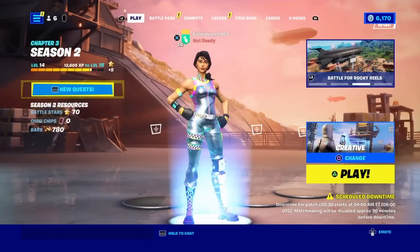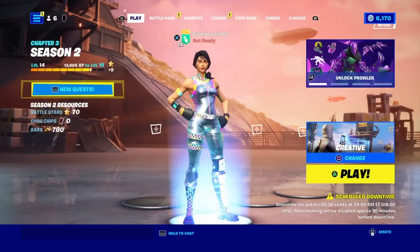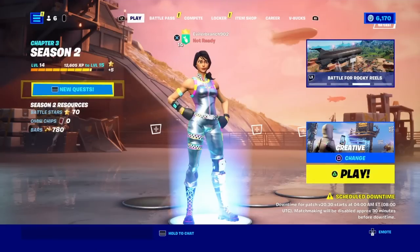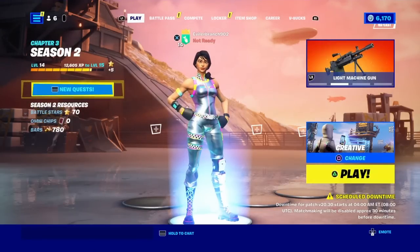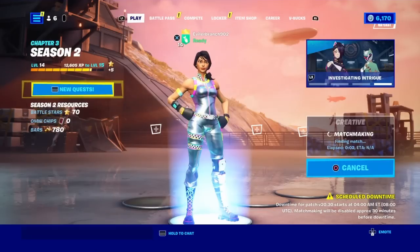Now let's get started on how you can get and save every different colored lightsaber inside of your Fortnite Creative Island. This is super fast and simple — it'll only take a few minutes. What we're going to do first is make our way into the Fortnite Battle Royale Lobby, select Creative, and ready up on a Creative game just like I'm doing right now.